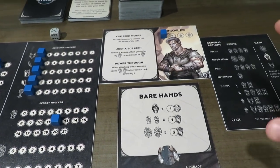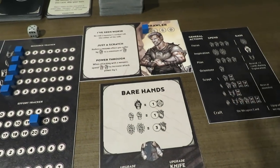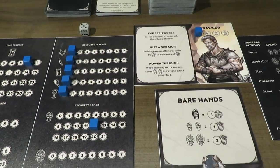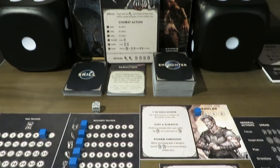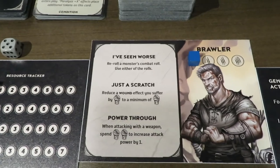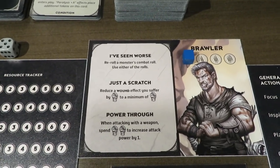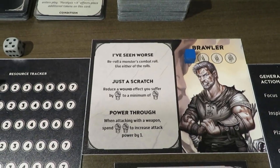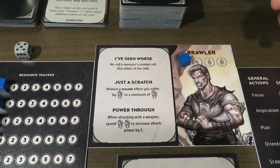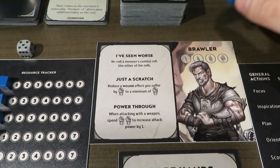We're still inside that preparation step — by scouting out, we are still in that general action step and I can keep doing general actions at this point. A couple of things to make note of on the Brawler's player board: 'I've seen worse' lets you reroll a monster's combat roll and use either of the rolls. 'Just a scratch' reduces a wound effect you suffer. 'Power through' is also available. When you're in level one, you can use it once; at level two, two cubes, and so on.